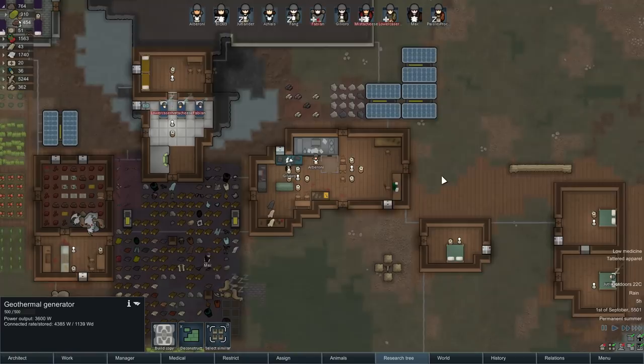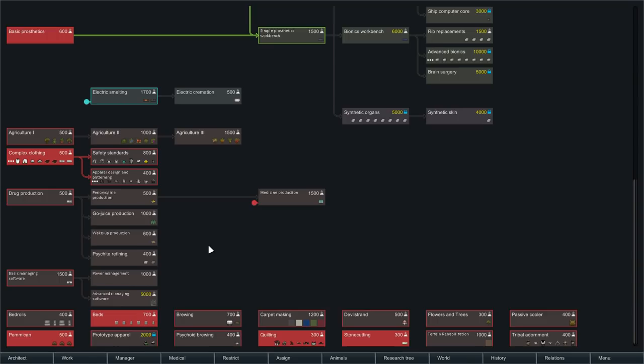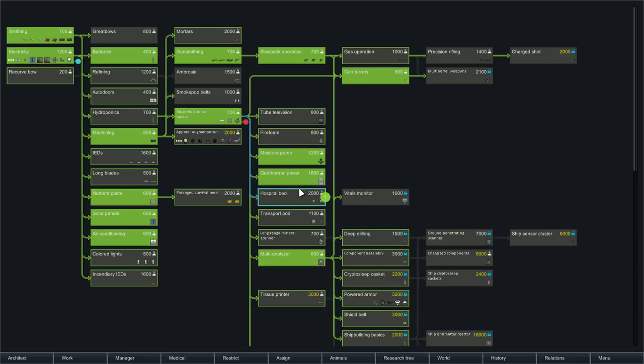We could research fancier weapon creation. We could, for this game, maybe it'd be worth doing component assembly research. You don't have a multi-analyzer — we've got a cube but it's not being built. Maybe the hospital bed. Auto doors need components. Bows and stuff don't. Prosthetics and stuff like that we could work on as well. We could look for more advanced agriculture, drug production. I think I like the idea of going for the hospital beds here — even if we may not have the materials for it right now, let's get the tech out of the way.